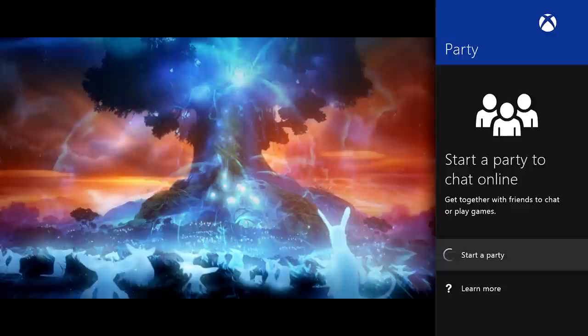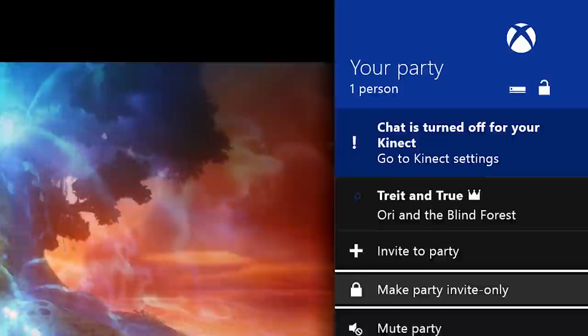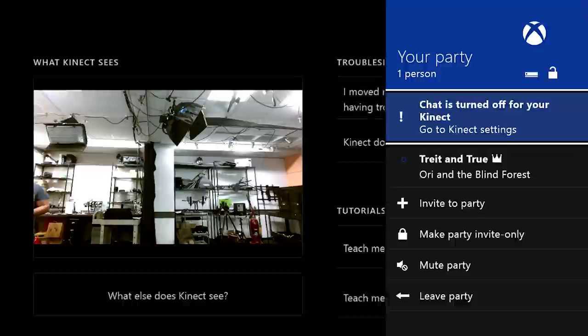We begin with a series of Party Chat improvements. We've added notifications within the Party Chat app to help you understand when there's an issue and how you can fix it. For example, if your mic isn't plugged in or you have your Kinect disabled for voice chat, you'll see an error.